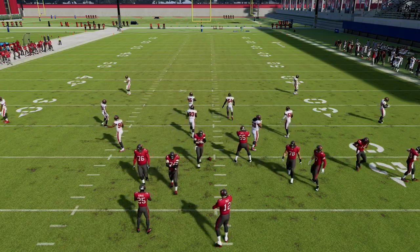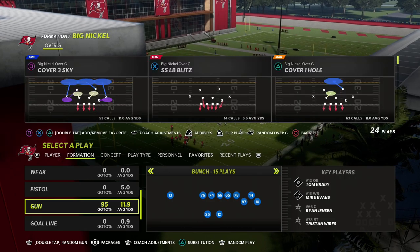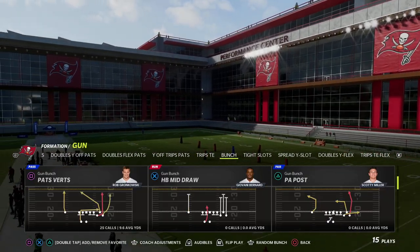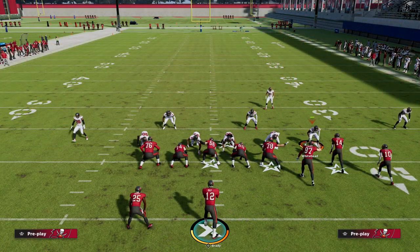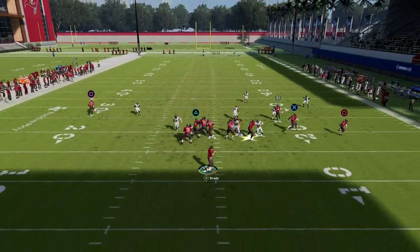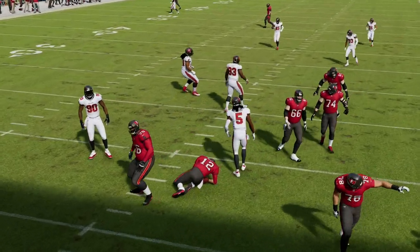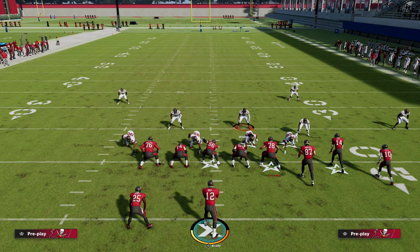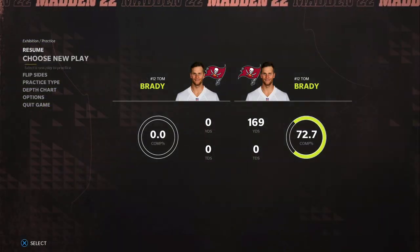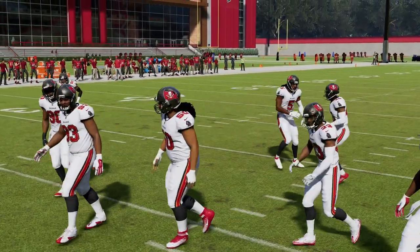You can transfer the loop blitz knowledge you already have and apply it to big nickel over G. I found this late in the season, but it was there all year — you can send the same basic concept from big nickel over G, probably with a higher success rate than nickel normal. All of these concepts can transfer formation to formation, and what you find in other plays may lead you to discover other effective formations.